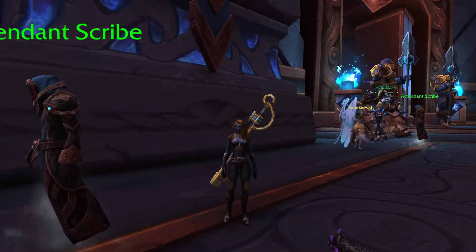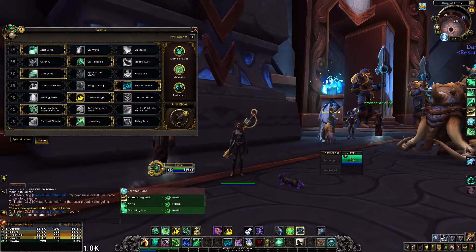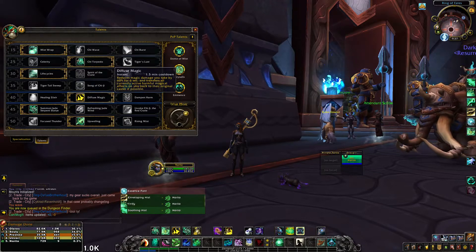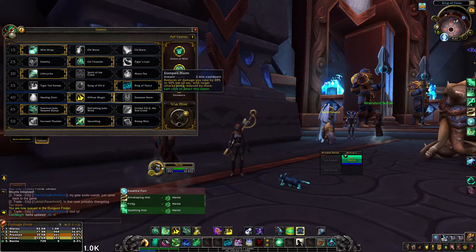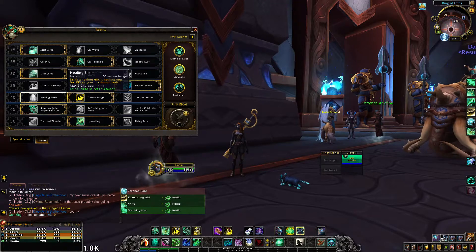Hello friends, and welcome to episode 11 of Learning to Heal. Before going into this dungeon, I decided to take a look at my talents and read them a little more carefully. One of the talents I had chosen was Fuse Magic, which reduces magic damage you take by 60. I decided to change it up and see how Healing Elixir would work for me throughout the dungeons.